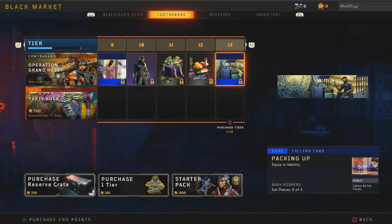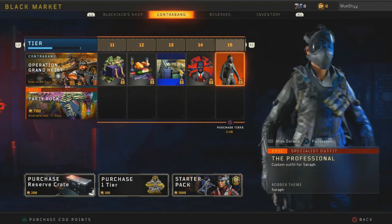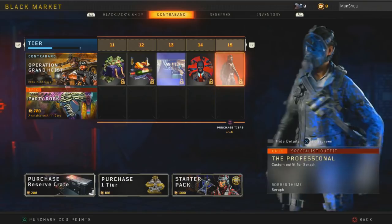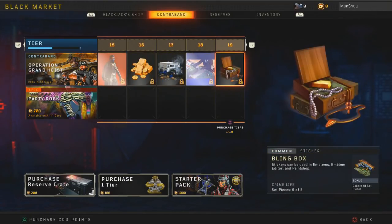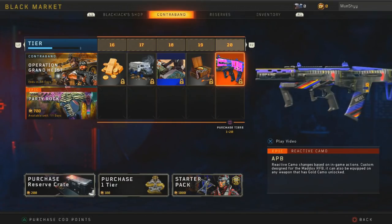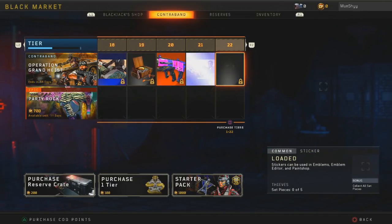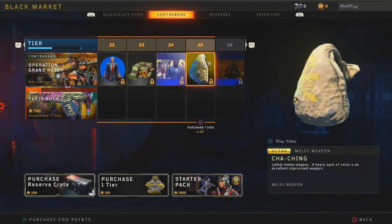We do get some calling cards here, stickers, and then at level 15 you get a new outfit for Seraph which looks pretty nice as well. Keep going and then you get to tier 20, where you unlock the APB reactive camo for the Maddox, which obviously you can use on any other gun if you have it gold.